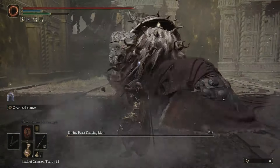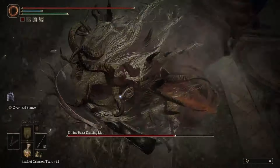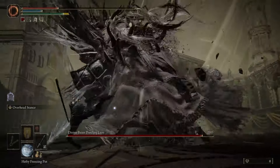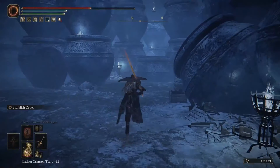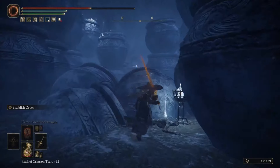Here are a few helpful tips to prepare. The Divine Beast is weak to fire damage and can be afflicted with poison, rot, bleed, and frostbite. The new Hefty Crackpot recipes have massive buildup properties, so even if your weapon of choice doesn't support grease or have buildup by default, you can still apply them by crafting Hefty Pots for the effects you want. These recipes and their materials are found all over the Land of Shadow, so be sure to look out for them as you explore the world.